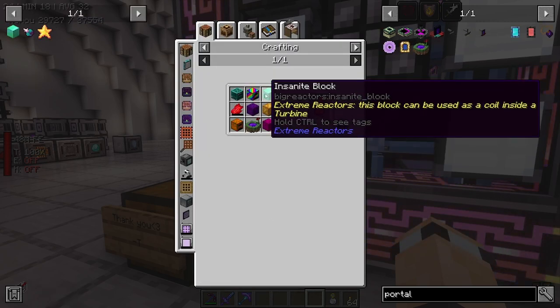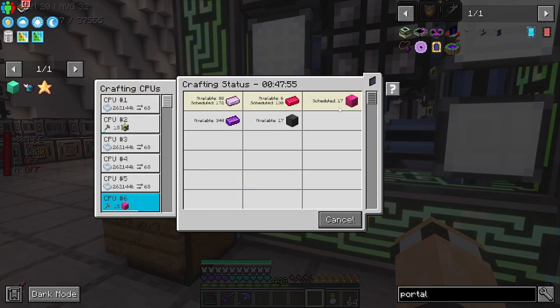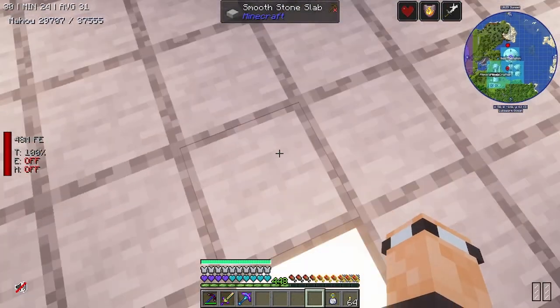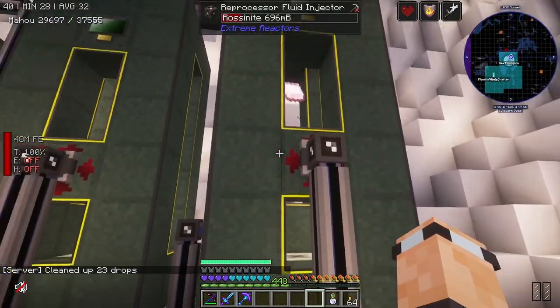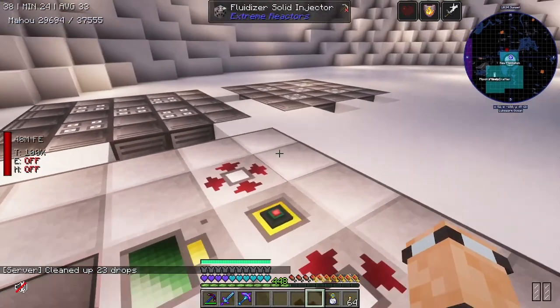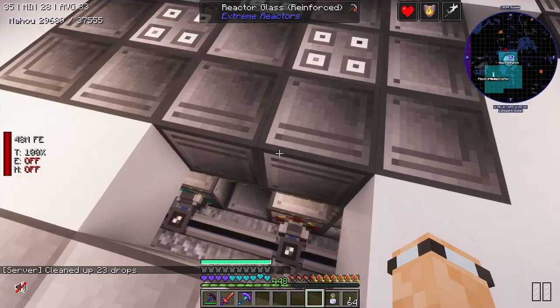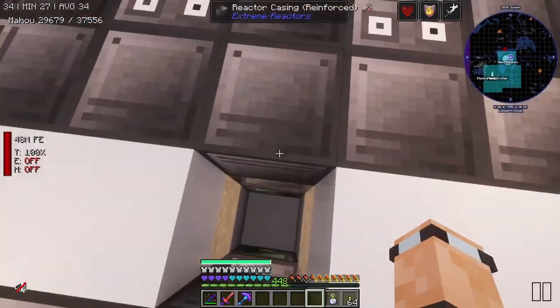I'm still waiting on the flipping Insanite block. If I look in here, these are still being crafted. This is now working over here — woohoo! It's got some Rossinite in there and the Magentite is going up. This is working — these two right here are doing the job, although that one seems to have stopped.